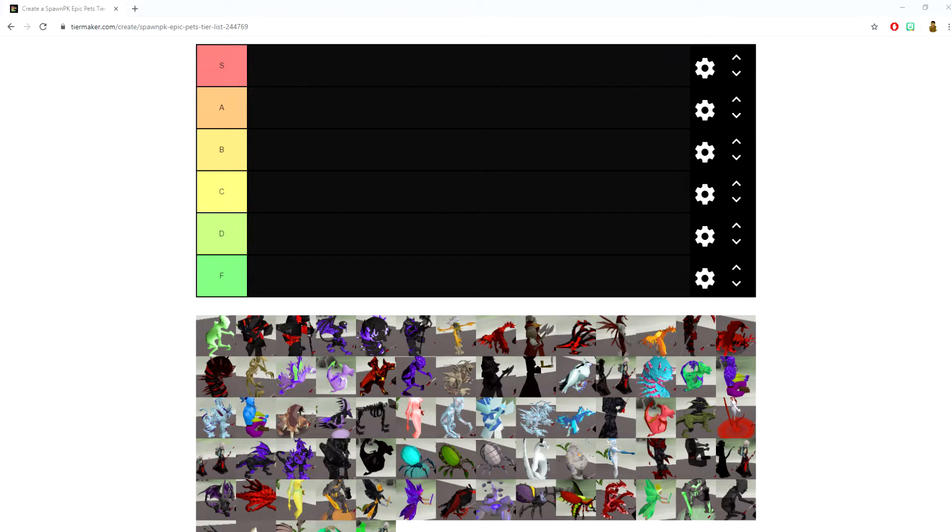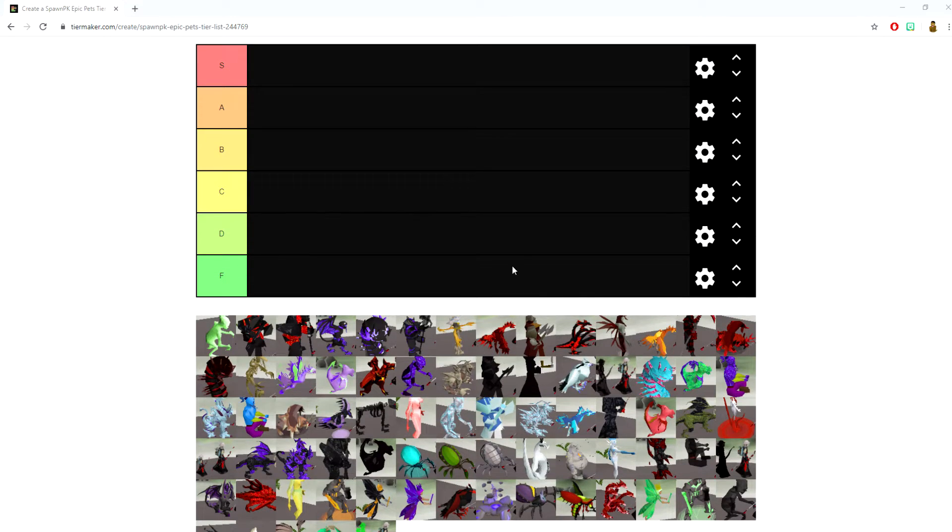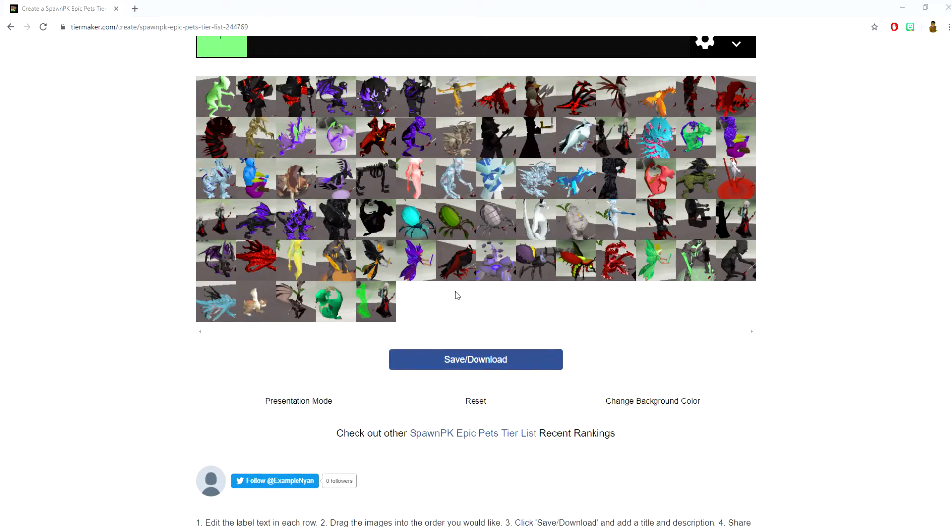Here we are with the pet tier list — we finally got it all created. Some of the images are going to look a little interesting, but S is the highest tier meaning the best thing in the game, A is second to best, and F is the worst. You guys can fill in the blanks from there.